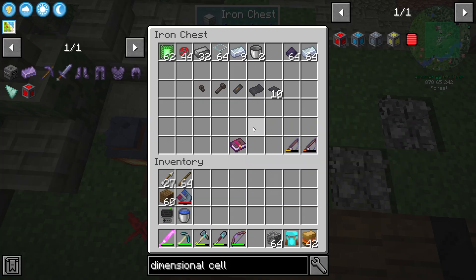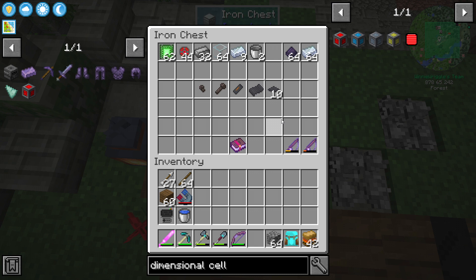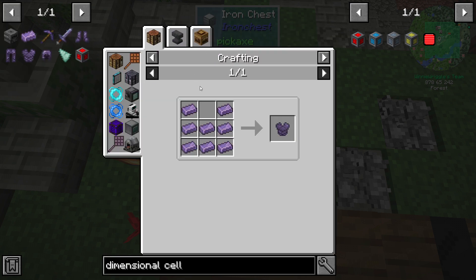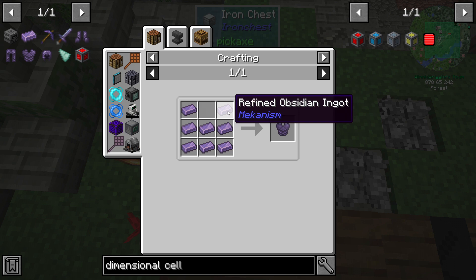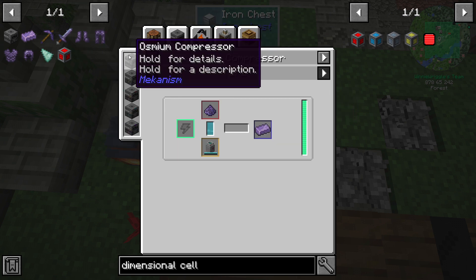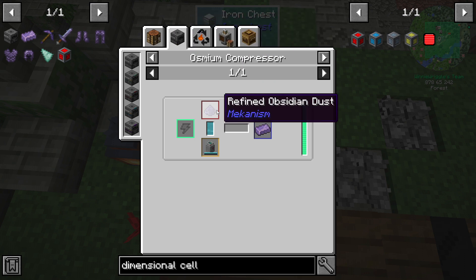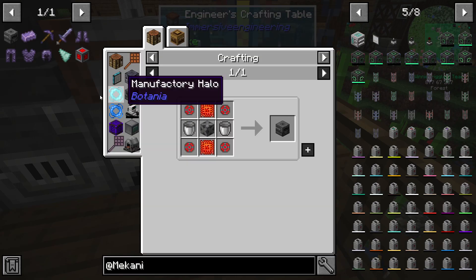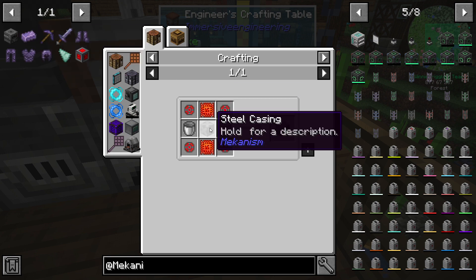Let's start by taking a peek at our project box because the Mekanism armor is where we're going to start, and we already have everything we need to make it. Here are the materials we're going to need, including the obsidian dust and osmium to make the armor itself. If we take a look at refined obsidian armor, it's just made with refined obsidian ingots. Those refined obsidian ingots can be made in an osmium compressor by combining refined obsidian dust and osmium. We get refined obsidian dust by putting obsidian dust in a metallurgic infuser with enriched diamonds or diamonds of any kind.